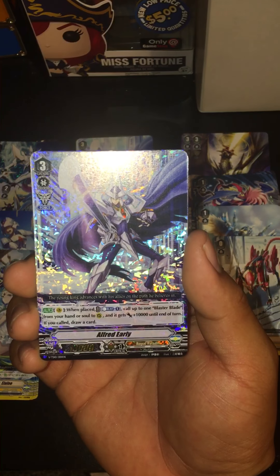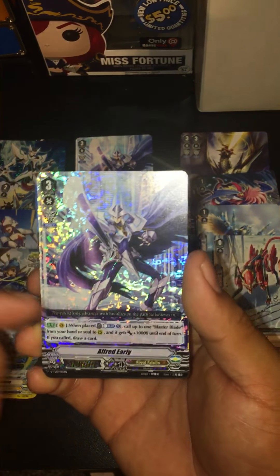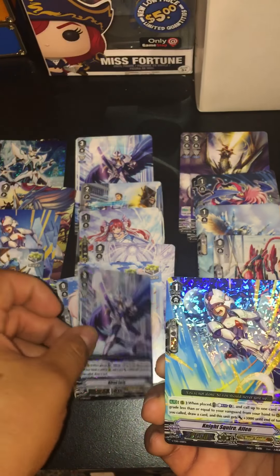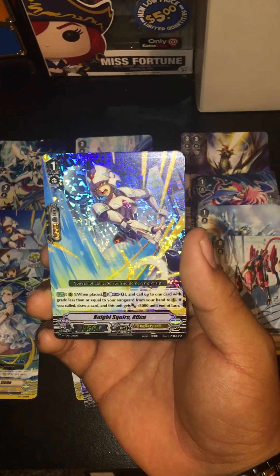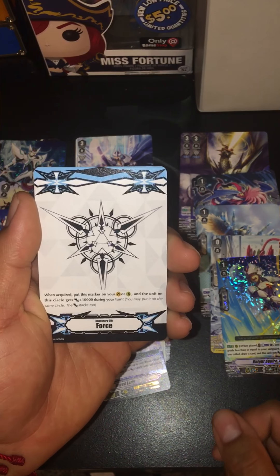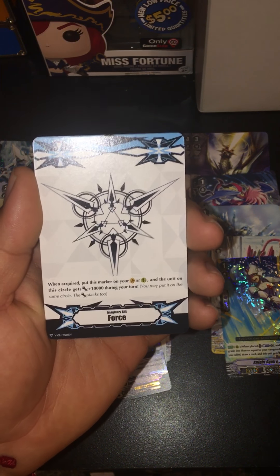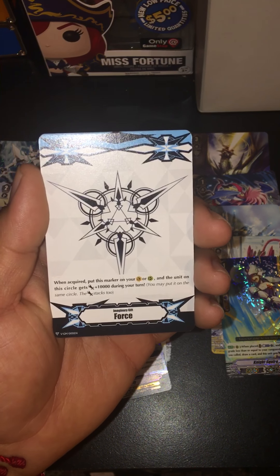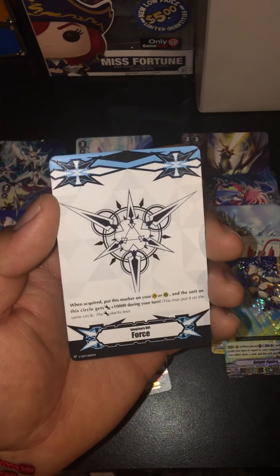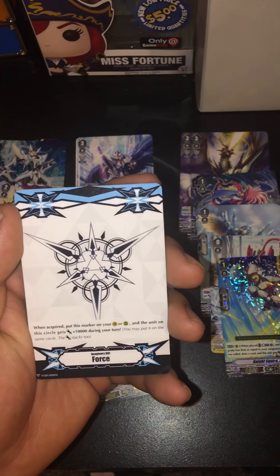We already read the effect. Look how cool it is — I want to get four of these, or I might wait for the Team Q4 booster box and get the new grade three Alfred. Then you've got the Elaine shiny version. Here are the new Force cards — when acquired, put this marker on your vanguard or rear guard circle, and the unit on that circle gets plus 10,000 during your turn. It stacks too, so when your card attacks, he'll be hitting for an extra plus 10,000.